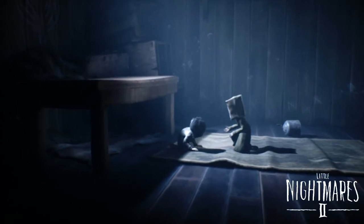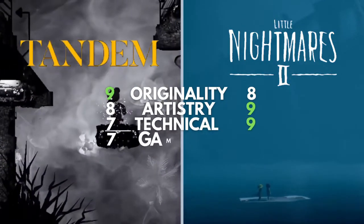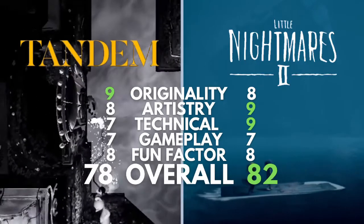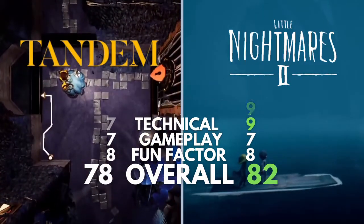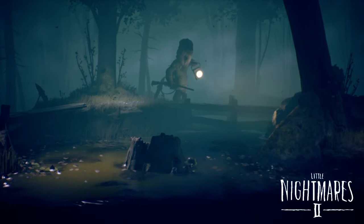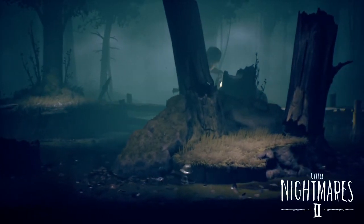In the end, both Tandem: A Tale of Shadows and Little Nightmares 2 land somewhere between good and great. Both offer unique five-or-so-hour, probably one-and-done experiences in the puzzle platforming genre. Tandem truly has one of the more original gameplay mechanics out there, even if the execution isn't perfect all the time and can be a bit rough around the edges. There are way more good things to say than not, especially coming from a small studio, and I fully recommend it. Little Nightmares 2 is also a really good game — more polished than Tandem with some better gaming moments, as expected for a larger budget. Not everyone will like the trial and error aspect, but it creates a ton of on-edge moments reminiscent of a perfectly tense scary movie.